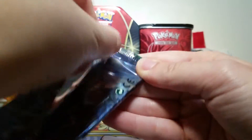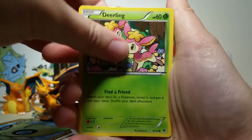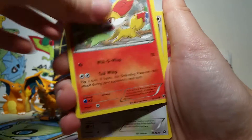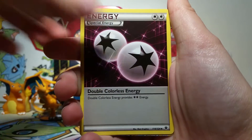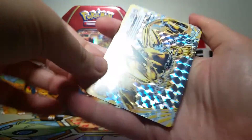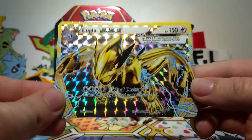So far this blister is not the best, but hopefully Fates Collide will give us some goodies. I do love Fates Collide, so let's see what we have here. We've got a Carbink, Deerling, Snivy, Jigglypuff, Fennekin, Shincino, Double Colorless Energy, Dome Fossil, Kabuto, and our — ooh, we've got a Break, a Lugia Break! I saw the little sparkles so I was like, oh man, there's going to be a Break, but this is awesome.